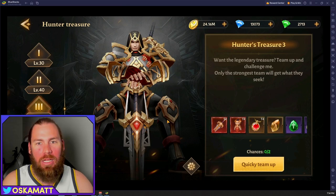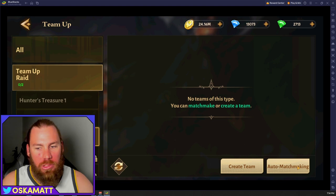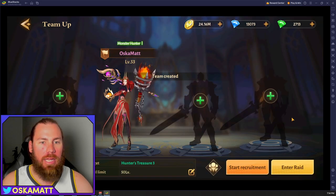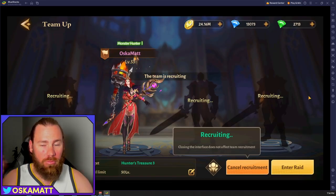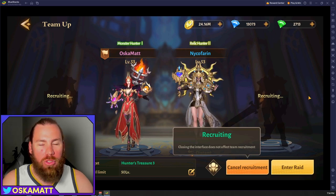We'll start off pretty simple and easy with the Hunter Treasure. I thought you just go auto matchmaking, wait, it takes ages, it's just useless. It took me ages to really even go in and do these. But if you go down to Create Team, you create a team like this. Just click Start Recruitment and super-duper quick, you'll have people come onto your team.